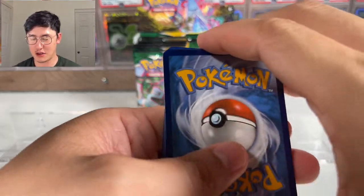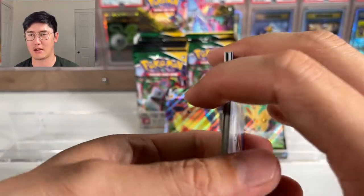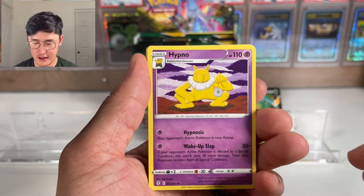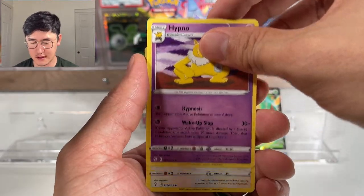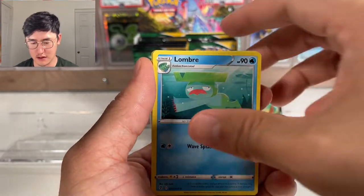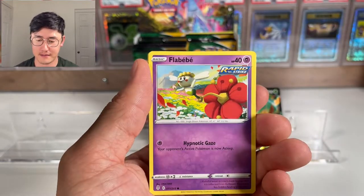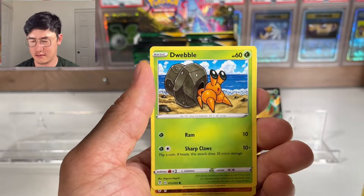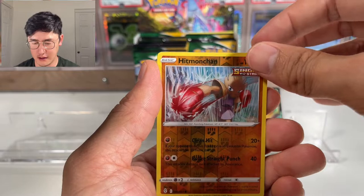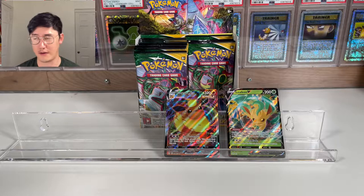Hopefully this setup is a lot better and more crisp. We're trying to figure out how we can improve it — I had comments on the quality of our videos and I'm trying to improve that. From this pack: Lombre, Seedot, Slakoth, Flabébé, Carvanha, Dwebble, Hitmonchan reverse, and Liligant non-holographic.